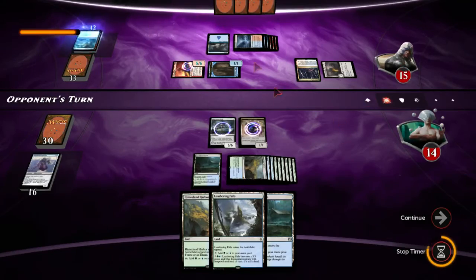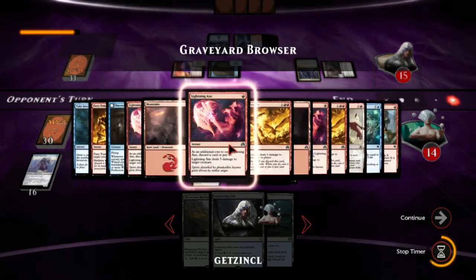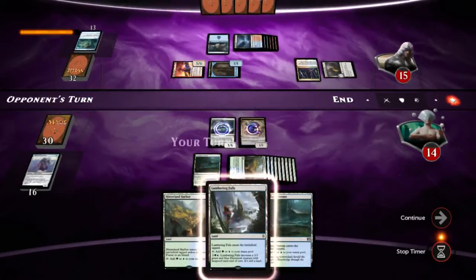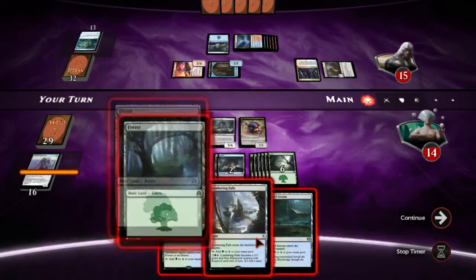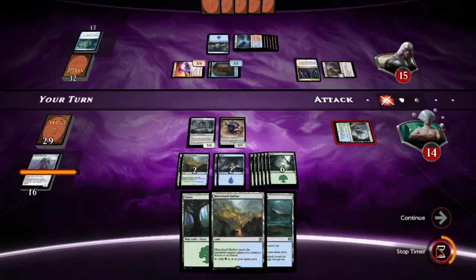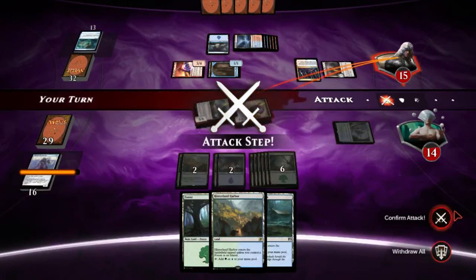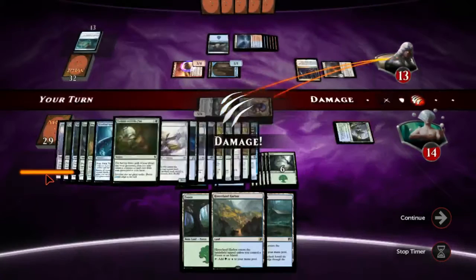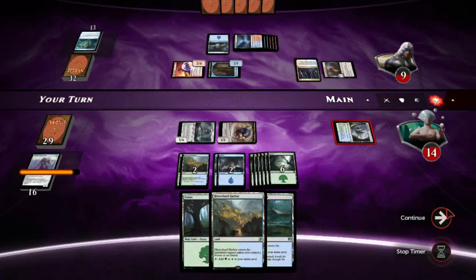I feel like we had a really good draw against this guy, but the fact that he had Lightning Axe plus Fiery Temper twice in a row is almost impossible. We drew another land — now we just lose because my deck doesn't know how to draw correctly. He's drawn all gas; we've drawn all nothing.